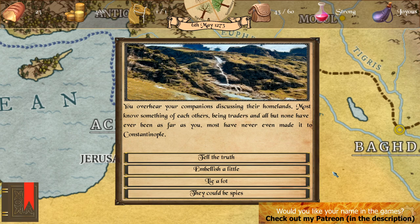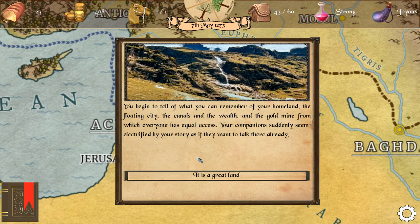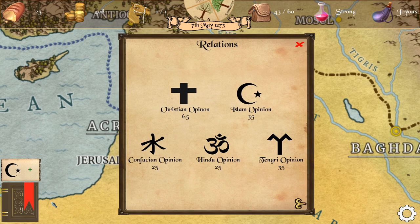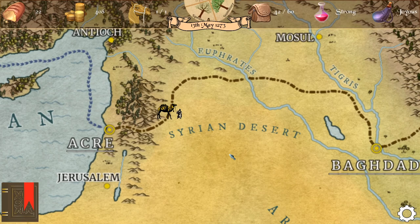You overhear your companions discussing their homelands. Most know something of each other as being traders, but none have been as far as you — most have never even made it to Constantinople. Let's embellish a little — if you want to tell a good story you gotta make it exciting. You begin to tell what you can remember of your homeland: the floating city, the canals, the gold mine from which everyone has equal access. The companions suddenly seem electrified by your stories. The Muslim relations improve — that's nice, Muslims are friendly now.